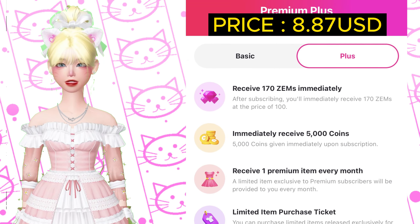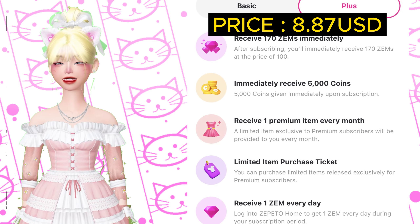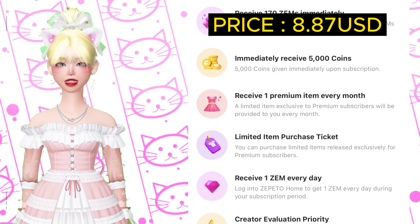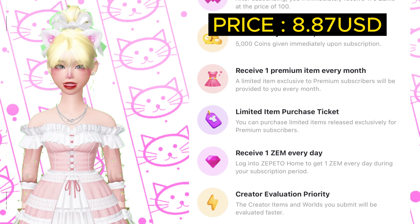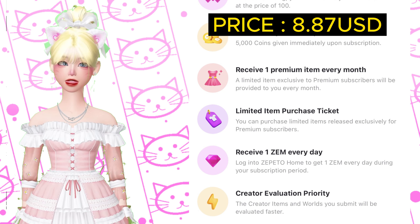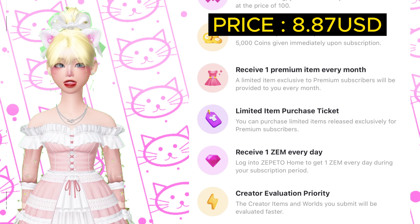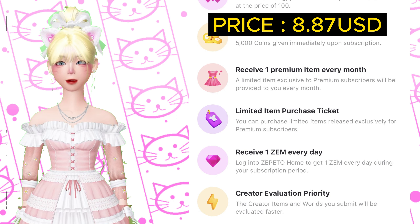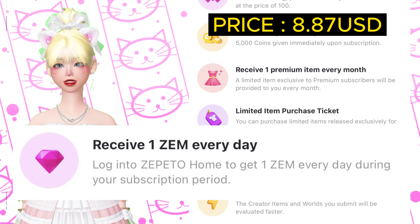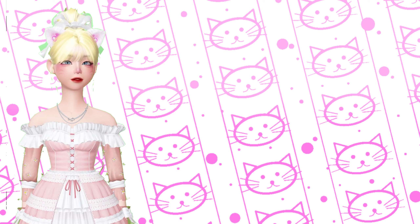Premium Plus also gives you 5,000 coins. Same as Premium Basic, you receive one premium item every month, a limited item purchase ticket, and creator evaluation priority. But here's the catch: if you're a solid Zepeto user who opens Zepeto every day, this is a win-win situation because you'll receive one zem every day you log in for the 30 days.